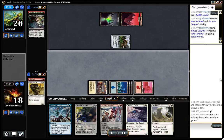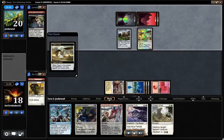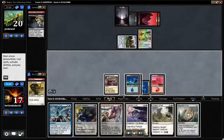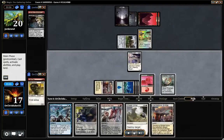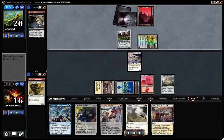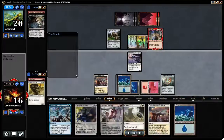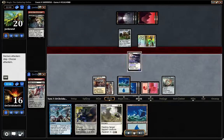He has Induce Despair, revealing Vent Sentinel. Walking Atlas is just a miserable card — should not be playable. Pilgrim's Eye is very good though; it finds him his much-needed land. I've got the Felder Cub main here, probably not the best card. Blade Tusk Boar — gonna have to kill that. That's like a 3-2 unblockable.